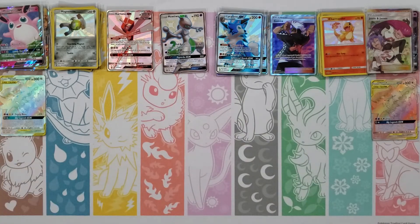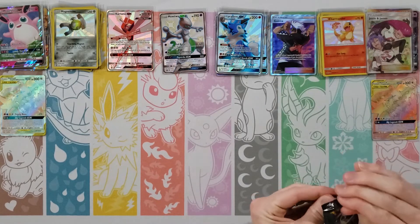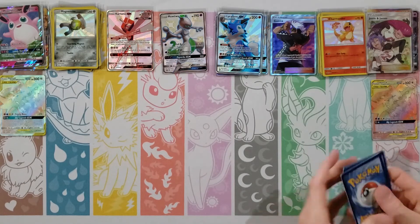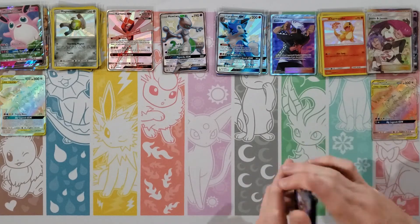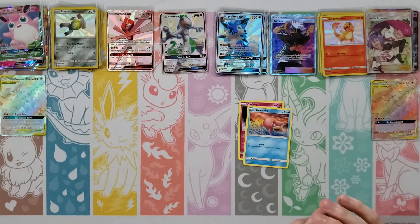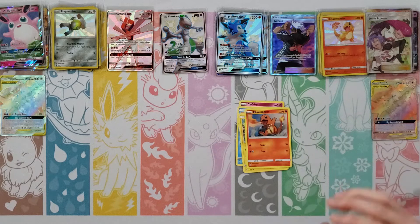Paras, Caterpie, Charmander, Clefairy, Psyduck, Dark Energy, Scyther, Charmeleon, Metapod — oh! I got one too! A Shiny GX! And a Paras. Yeah! So you did get one — I'm super excited about this.